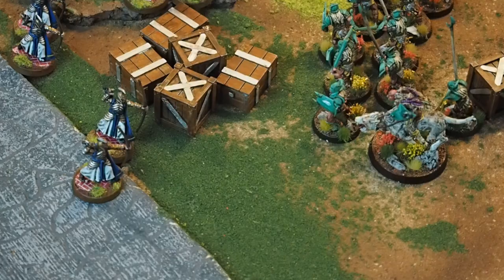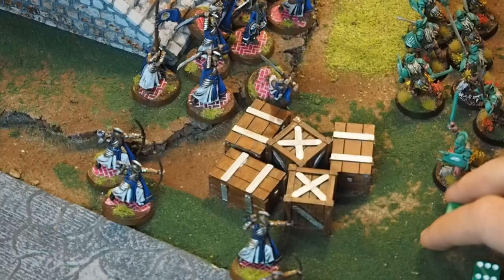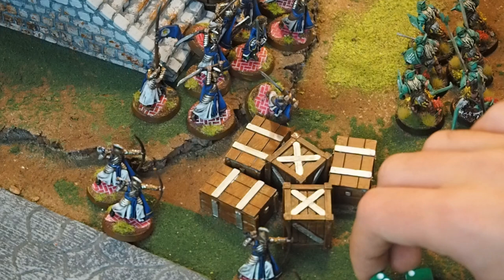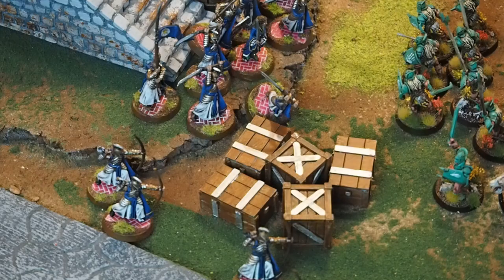The two elves that moved half distance have an object obscuring their target. After rolling — one hits and one misses — they must roll to see if they hit the obstacle or if their arrow hits the Uruk-hai. On a 1-2-3 the arrow hits the crates and on a 4-5-6 it hits the Uruk-hai, then you roll to wound as normal. In this case it hits the crates so the Uruk-hai is safe. There are no models fighting this turn so the turn is over.